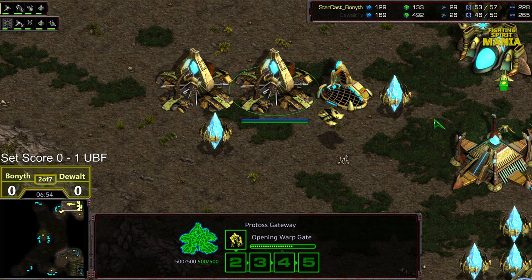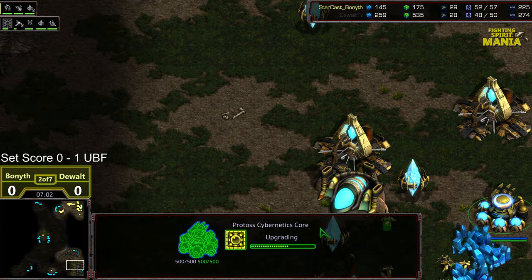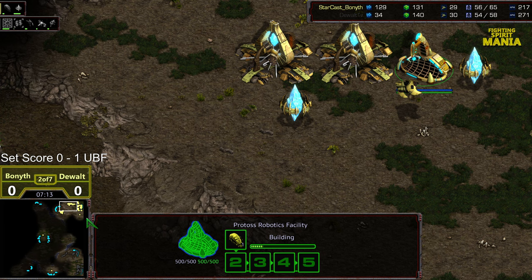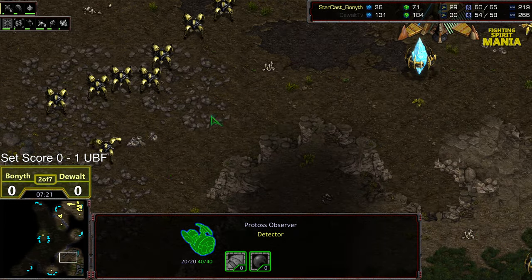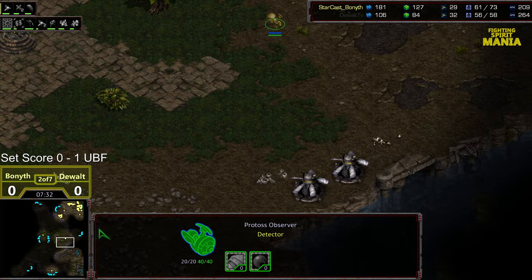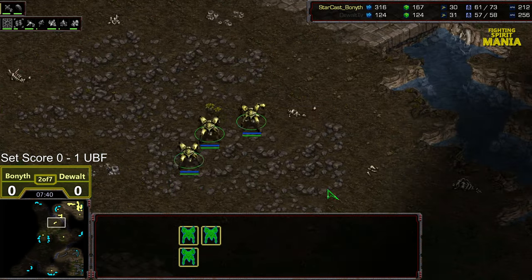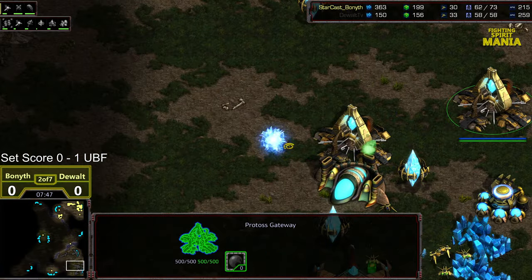Range might finish in time. We got a Templar Archives kicking up — I don't think that's going to be as much of a factor. Range is two-thirds finished, and I think Bonneth is going to go. I have a feeling he's going to hit the front with the Reaver before Dewalt has range. Yeah, he's moving out right now. We have some High Templar and a Dark Templar being produced. Bonneth moving out, showing only three Dragoons upfront and keeping the bulk of that attack force back so as not to reveal the troop count numbers. Third gate getting tacked on by Dewalt.